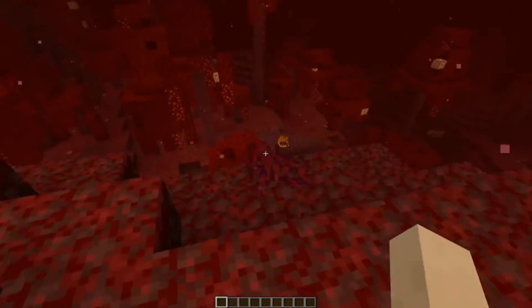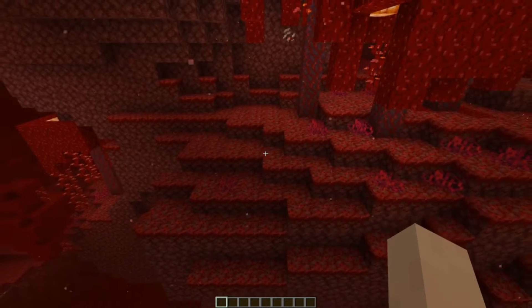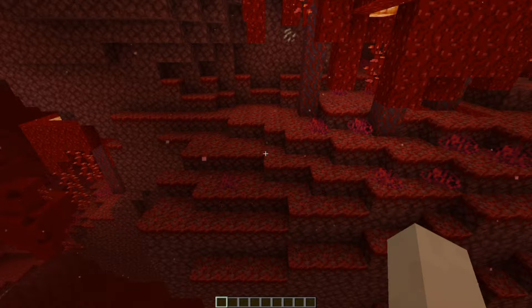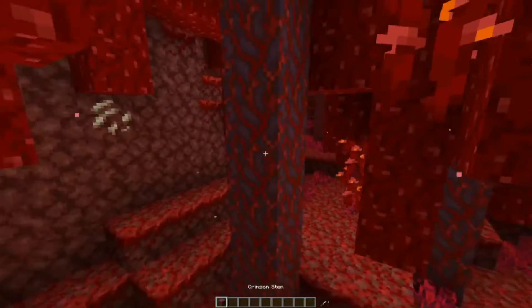I'm going to mow this stupid mushroom. I do not know what exactly to do. This is the first time ever me being in the new Snapshot. So I got in, geeked out like, oh my god, and then I got nice and professional and I'm making the video. So now, what the frick am I supposed to be doing? Alright, I think the first block will be the Crimson Stem.